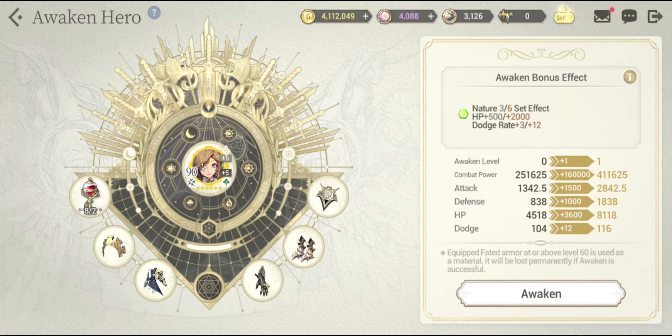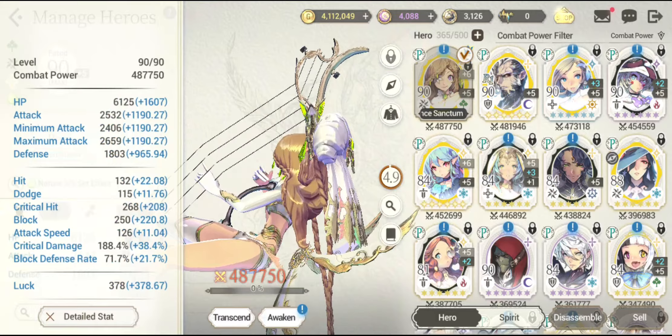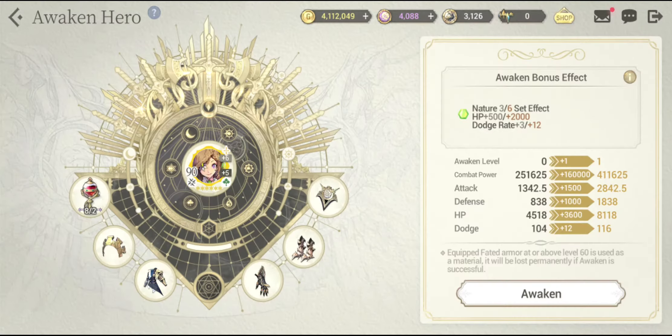In this video today, my Fatecourera is gonna be the example — I will be trying to awaken her. Let's look into the right-hand side screen which shows what sort of bonus stats she is gonna benefit from after this awakening effect. Looking at the attack stat, which matters to her the most, she is actually gonna get a bonus plus 1500 attack stat boost right off the bat after awakening, bringing her new attack stat to 2842.5. Comparing to her current attack stat with all equipment, it's about 2532 points, meaning she is gaining 300+ attack stat bonus right off the bat, which I think is definitely awesome.